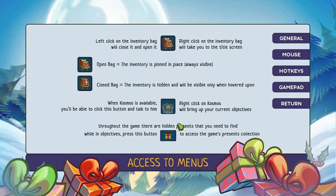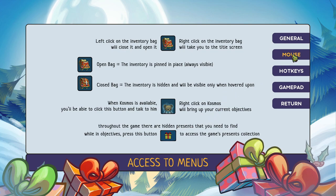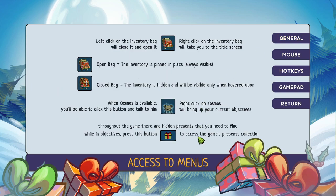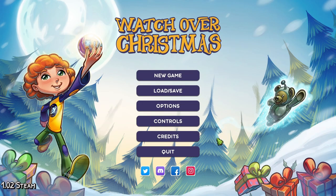Controls wise, there's actually a whole bunch of different controls. You can use your mouse, and there are all kinds of hotkeys — actually a lot more than what I'm used to from a point and click game. Throughout the game there are also hidden presents that you need to find while doing objectives. I'm going to completely forget about that — that would be typical.